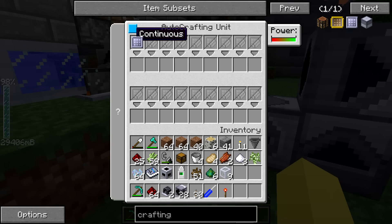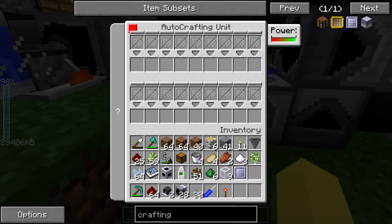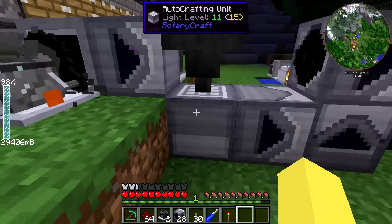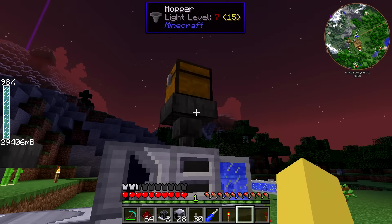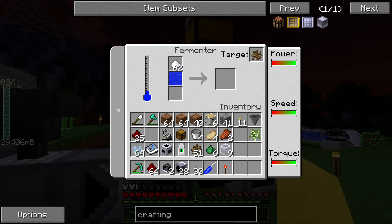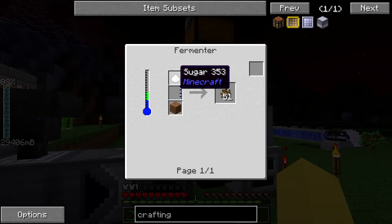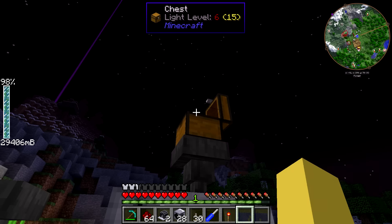You right-click the crafting pattern and can switch between workbench recipe, blast furnace crafting, and the regular one. We're using regular and going for sugarcane to sugar - it crafts one sugar and is set in the crafting recipe. When you place the auto crafting unit down it starts in request mode shown in red. Shift right-clicking with the screwdriver changes it to continuous mode which is what we want. Anything inserted gets immediately converted. Dirt is going to be used with the sugar to make the yeast - the recipe uses water, sugar, and dirt to make yeast.